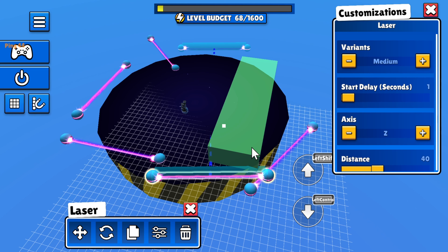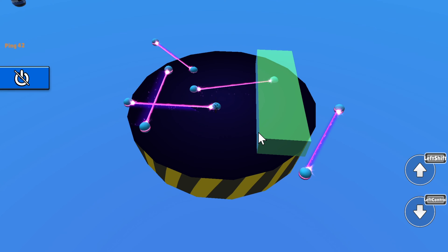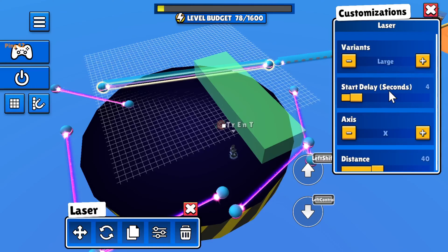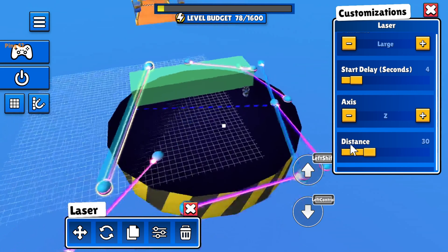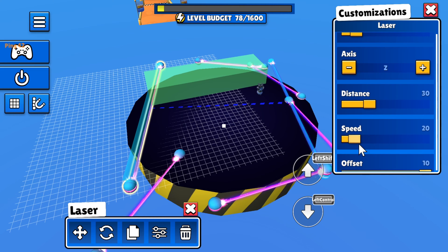What I did not tell you is later in this video, I'm going to have a pro testing out my map to see if it's worthy for StumbleGuys or not — meaning he's going to tell me if my map deserves to be in the game or deserves to get deleted. So right here, it's going to start moving immediately and I'm going to make it a little bit faster so it's not always going to be lined up. Let's make this one a large one — this will be my first large laser of this video.